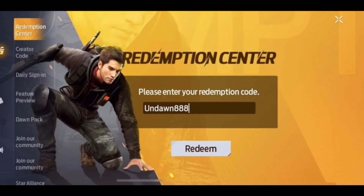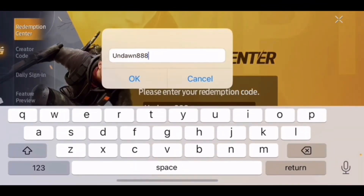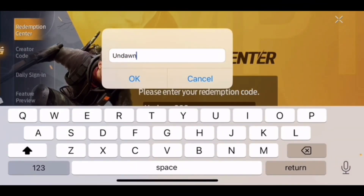The third one is Undawn888, capital U. The fourth one is Undawn and then the entire word capital BEST.